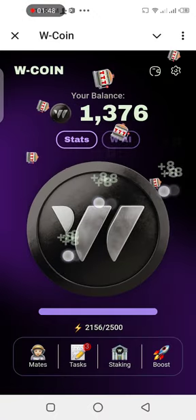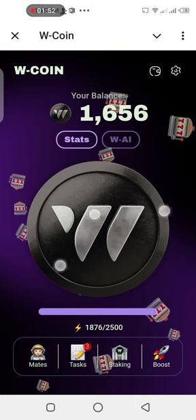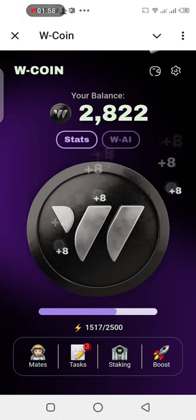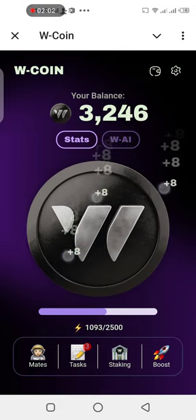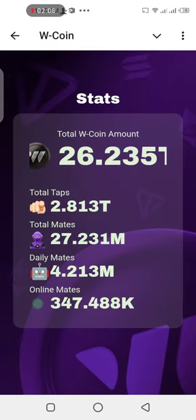So that's how to stake on W coin. The listing is coming very soon, and they said you've got to stake and unstake at least 10 times before you can qualify. Make sure you're staking and unstaking. And you can actually see your stats right here — tap on stats, like your statistics.